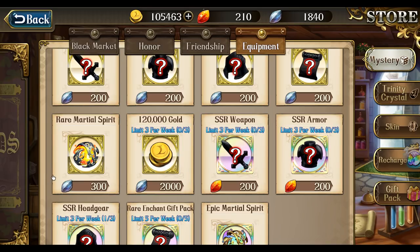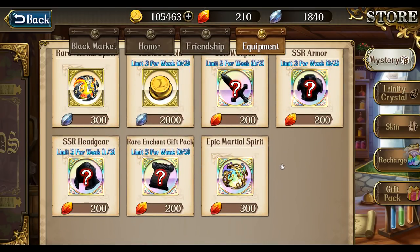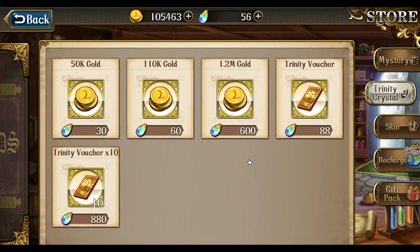I'd rather invest in martial spirits and special enchantment packs. The other ores don't offer any gold. The Trinity Crystals section is really the whale page — 50,000 gold for 30 crystals is never worth it. I just had a million gold and it dropped so fast when I started upgrading characters. 1,200,000 gold for 600 crystals is not worth it unless you are a whale. Don't even look at this.